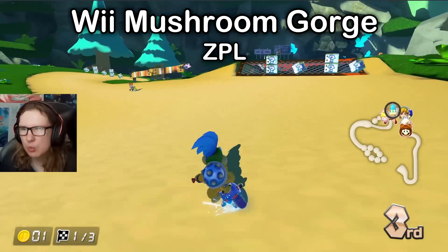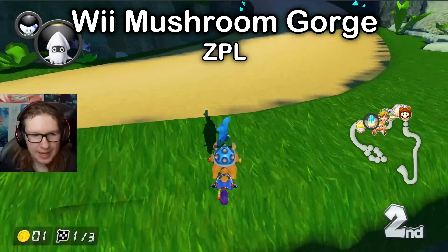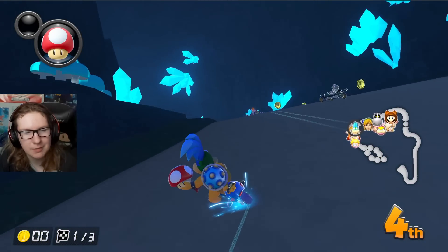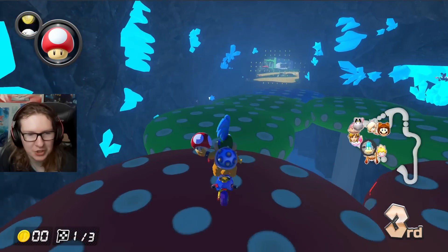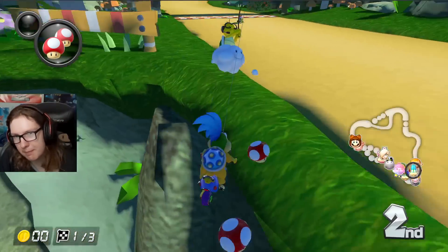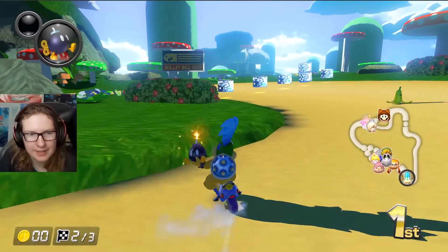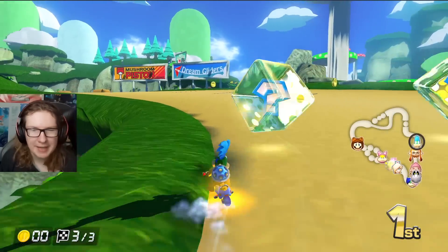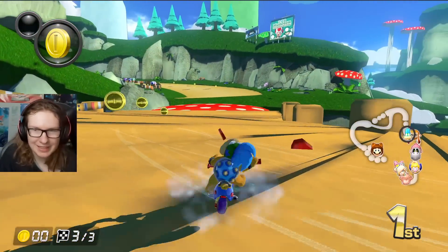Next up we have Wii Mushroom Gorge, and this looks way prettier than the version we get in the DLC. Unfortunately the gameplay is not as good. DPL did a great job touching up the tour model and making it look beautiful. I would actually say Booster Course Pass wins in the cave section though. We also have the gap jump shortcut — I failed it, but it's in here. I want to see the Time Traveller's glider across the gap cut — it's got to happen. It's going to be a sick time trial course. Looking forward to basic tearing his hair out doing his basic training video.